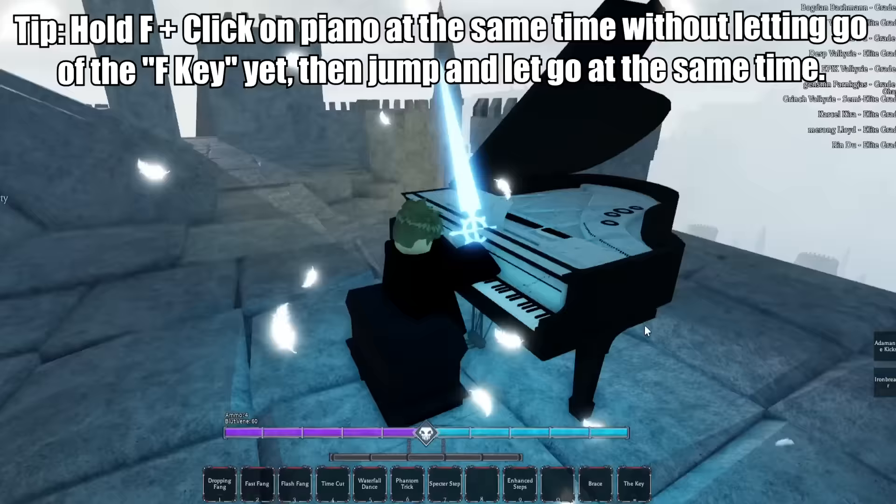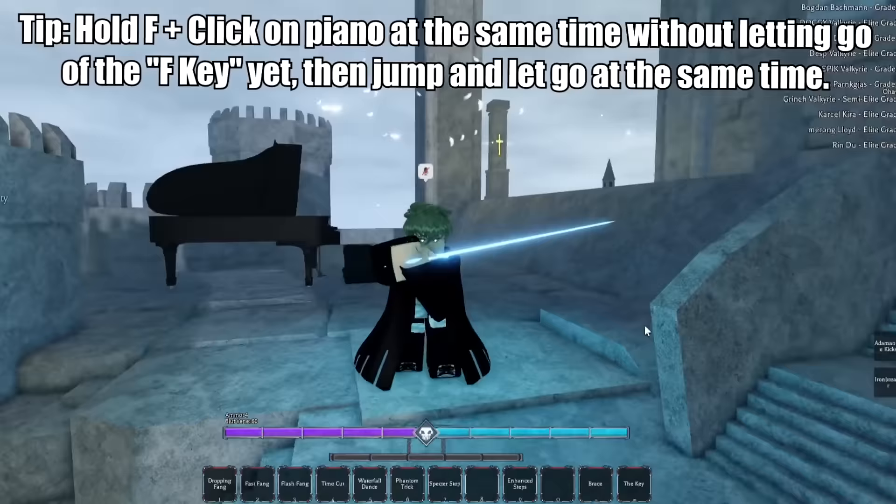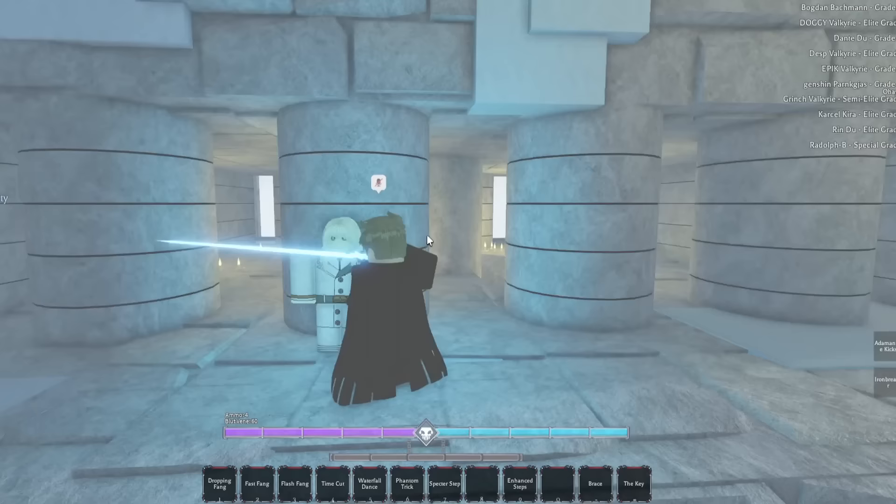What you want to do is hold F, then press left click, and at the same time do not let go of F yet. Then you want to press space and let go of F at the same time. Do this and boom — this is what's gonna happen: it's gonna keep doing this block posture. Just walk towards the NPC again and then click.